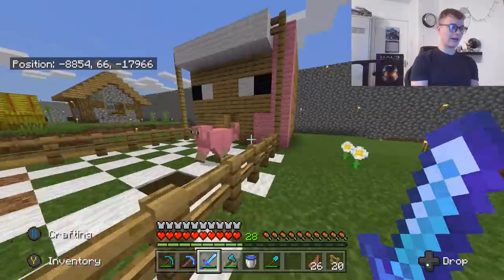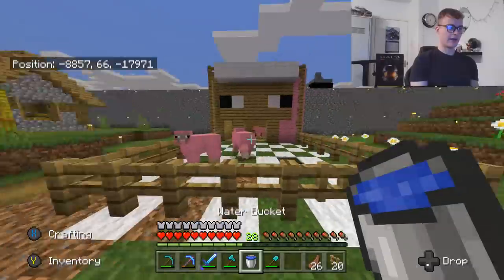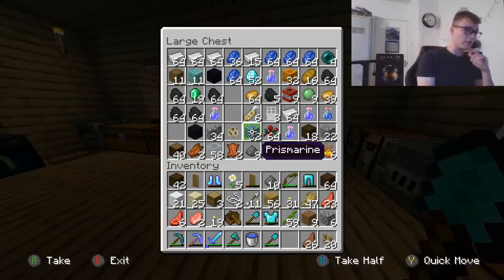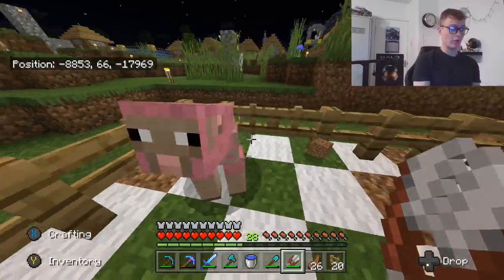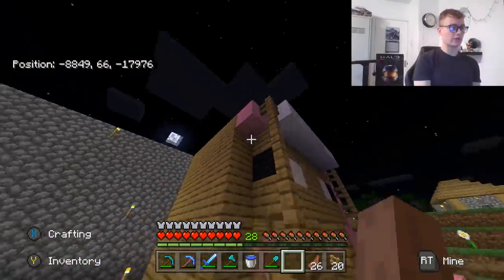It took me ages to find this pink wool and I still need some for this side. However, people have said that I can use shears on the pink sheep, so let's go do that real quick. I'm not going to do it on all of them, just in case it doesn't grow back for some reason. You get one pink wool — it beats looking for pink flowers.